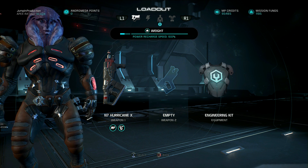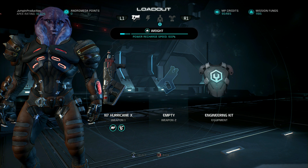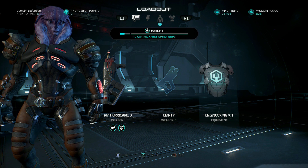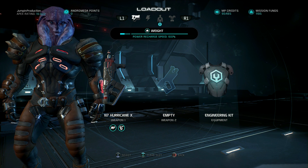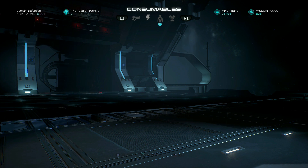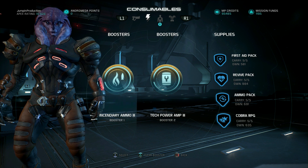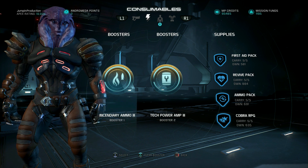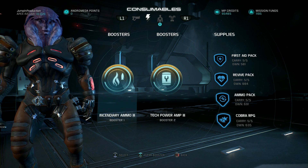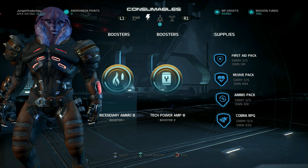Don't worry too much about the weapon — the amount of combos you can do with this build is incredible, so the weapon is not all that important as long as it can set up extra combos with the ammo. For equipment, 100% use the Engineering Kit because this will boost all your tech damage by 30%. For the booster, I 100% recommend using some type of ammo — incendiary ammo for fire explosions.